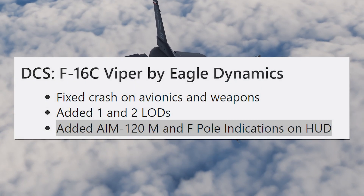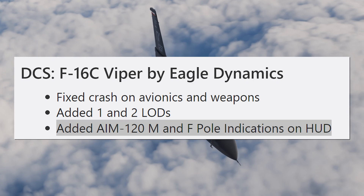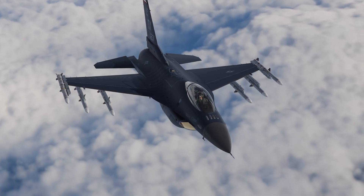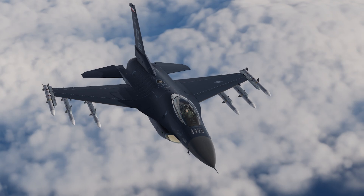Today with the F-16 we're going to be taking a look at the AIM-120 M and F pole indications on the HUD. This is some symbology I've been looking forward to for a long time because it really helps out with situational awareness. Let's go ahead and break it down and talk about what each of these things mean.